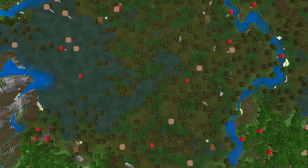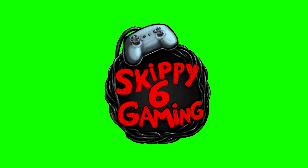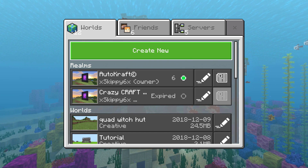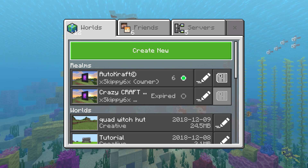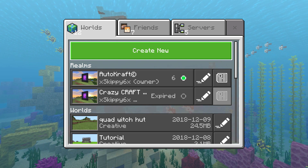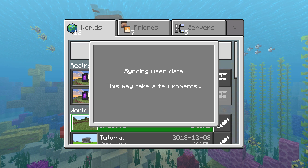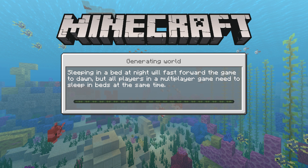We have here today guys a quad witch hut seed for Java and Bedrock — stay tuned and let's check it out. Hey there guys, Skippy here from Skippy Six Gaming, coming to you with some hot content. I saw the other day, oh my gosh, a quad witch hut seed! We're gonna jump over here and load it up — you're gonna see the seed and all of this guys for this video.